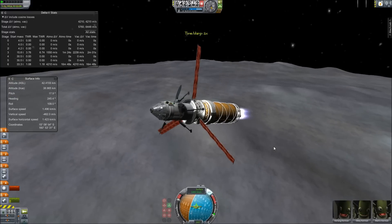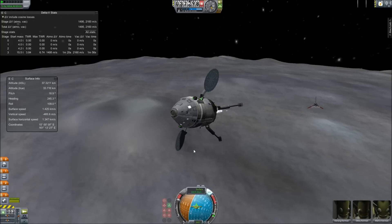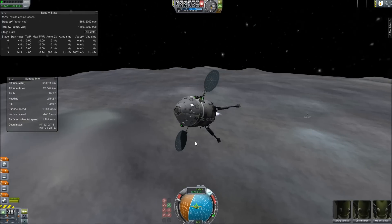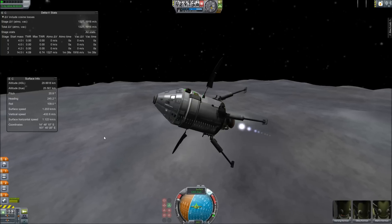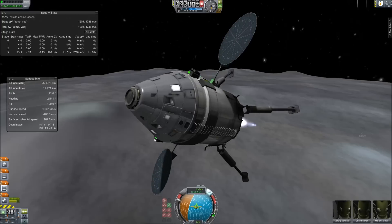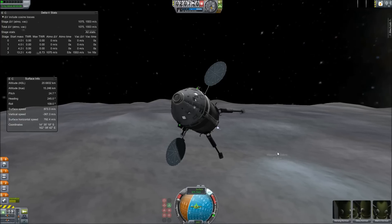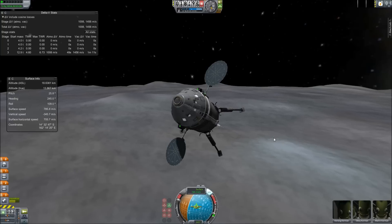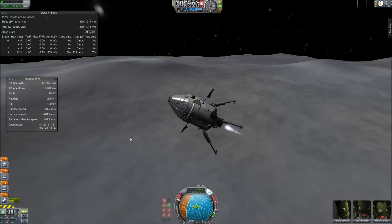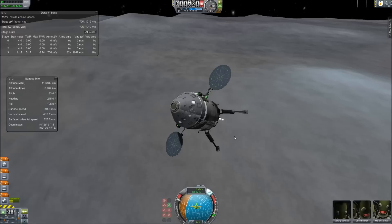I wasn't actually sure if I would come in in time, but I did manage to land. I was going to use the Apollo service module engine, which comes with the FASA mod, but it's underpowered. If you build an Apollo service module and command module assembly, you end up with 1.2 kilometers per second delta-V. I looked up the stats for the real one and it's like twice that. I couldn't figure out why it was so underpowered — I know it's built for the stock game, but I was hoping it would match the real one. So instead of using a service module, I'm using just a fuel tank and a poodle engine, because they're better.